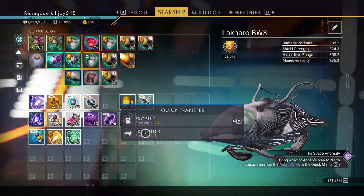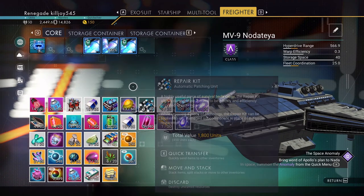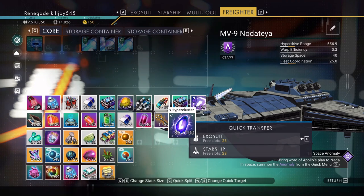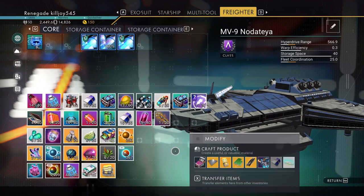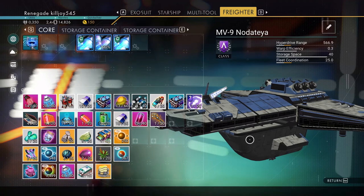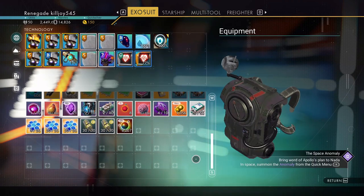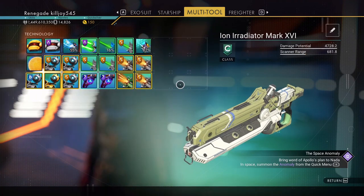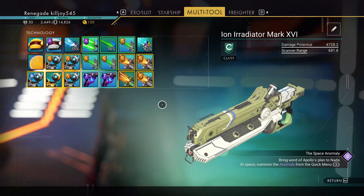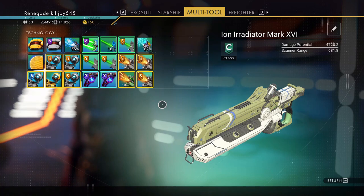In all your storage containers there are now massive amounts of space, which is awesome. There could be a bug where some items on the freighter can't move to the storage container — I hope it's something they can fix. But yeah, all this space now — and even our Multi-Tool has more space so we can add those specific unique objects and make it even more powerful. As you can see I'm only Class C and I already have 4700 DPS — that is insane.